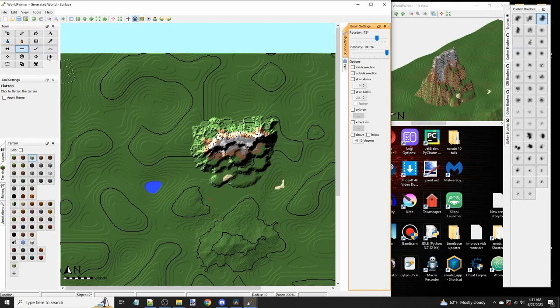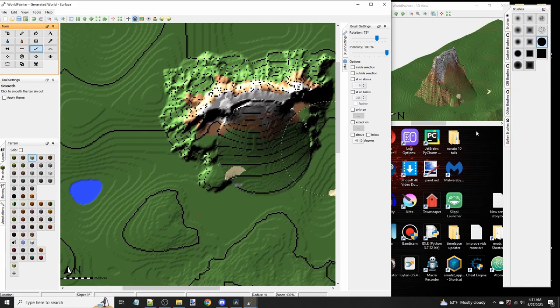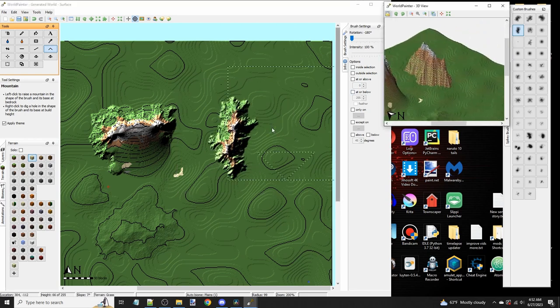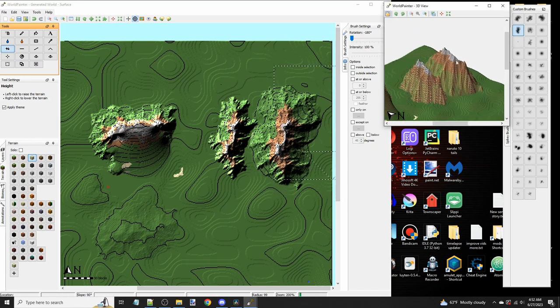Moving on to the smooth tool, which I don't really use that much. It's good for making a kind of rolling mountain or for deserts, but other than that it's kind of a useless tool. The next tool is the mountain tool — it raises a mountain closer to your cursor based on shape and size, whereas the raise tool blends more with the terrain. I typically use the raise tool more, but perhaps you can find some usefulness out of the mountain tool.